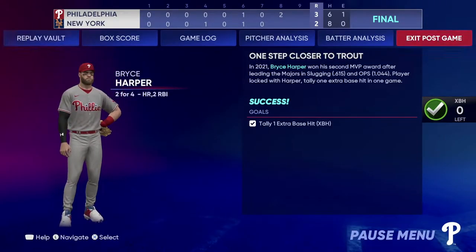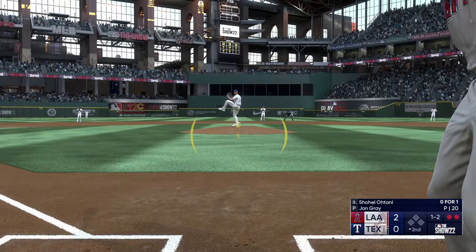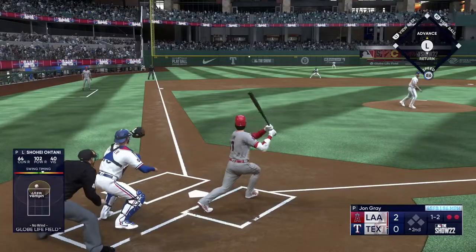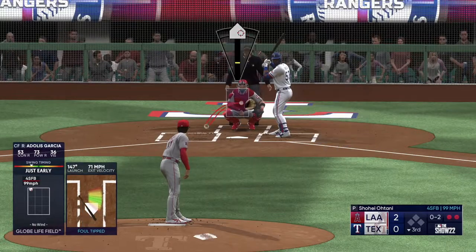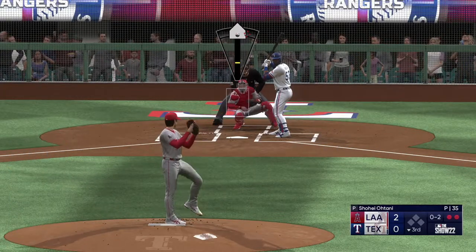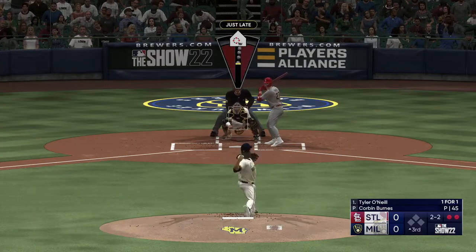After that, you're going to want to pitch with Shohei Ohtani and you're going to tally one base hit, then pitch for two innings. It is fairly simple and it gives you four stars for this moment. All these moments are on rookie so you guys shouldn't have any problem completing them. I just messed up a little bit with Shohei's hit and yeah, I got that done pretty easy.